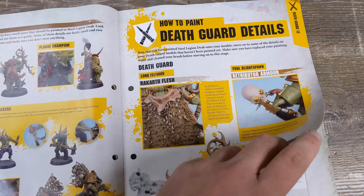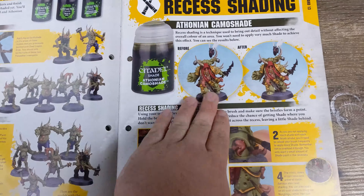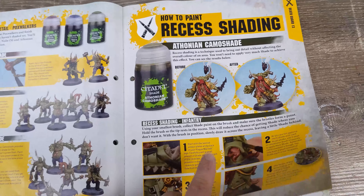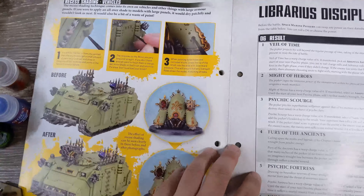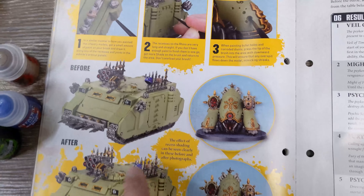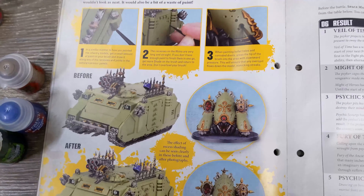Agrax Earthshade and then Athonian Camoshade — really cool for recess washing your greens. Obviously you've probably already just hit it all with Agrax Earthshade to make it look really dirty, so this is a bit of a different approach. For vehicles, just hit it in the recesses — don't wash the whole thing or you'll waste a ton of time.